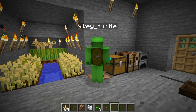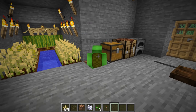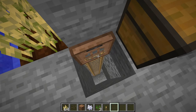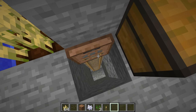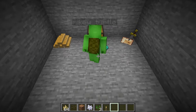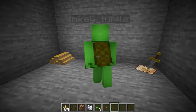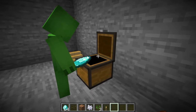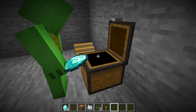Hang on — he's got a secret door? How? I'll go look. What is this place? He has a treasure chest down here. He keeps his diamonds in here!